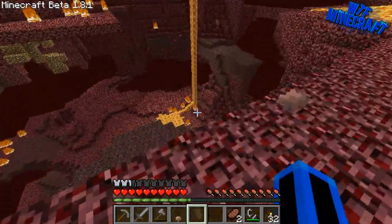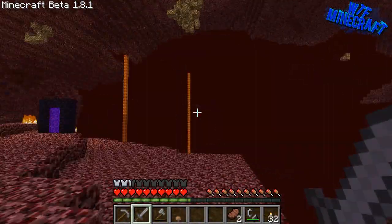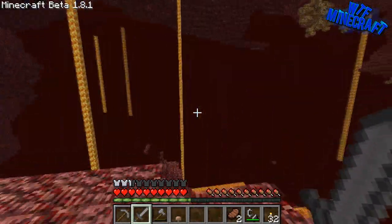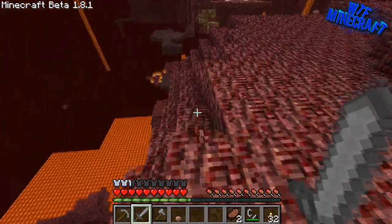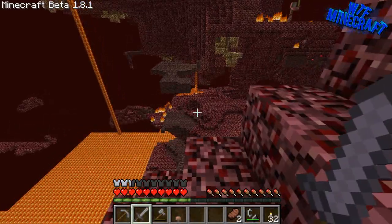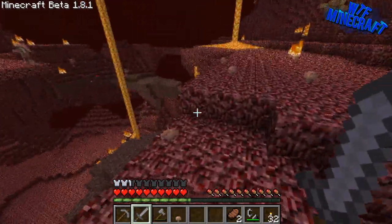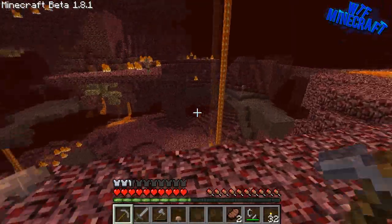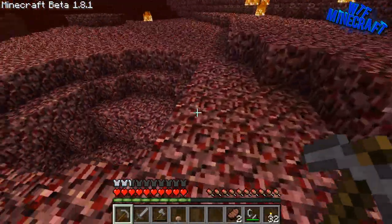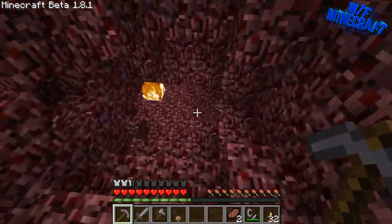So this is our nether world. Looks okay. I haven't seen — where are all the ghasts? Did they remove ghasts in 1.8? Cause I've seen some people play on 1.8 before and they went into the nether and I haven't seen any ghasts whatsoever. I don't really know. I know in 1.9 they're going to be adding a lot more stuff to the nether, but in 1.8 there isn't anything added, which is kind of crap.